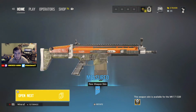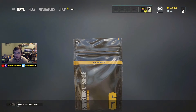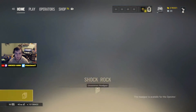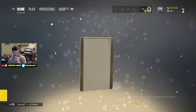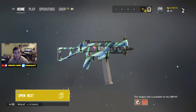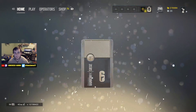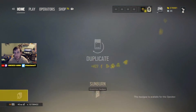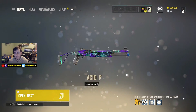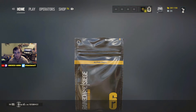I kind of dig this skin even though it's pretty ugly - I like it even though it's ugly, I don't know. We've gotten a lot of Valkyrie headgears today. Oh my god - is that our fifth Black Ice?! That IS our fifth Black Ice! We got the FAMAS, Ash's G36, the GLAS, the AK, and now the sausage. I think that's five!